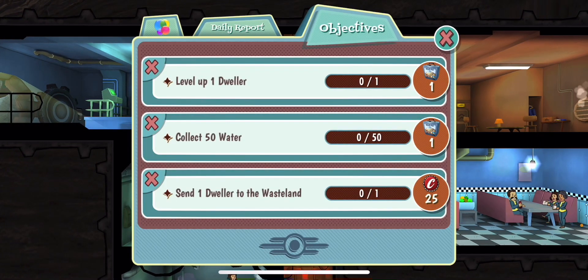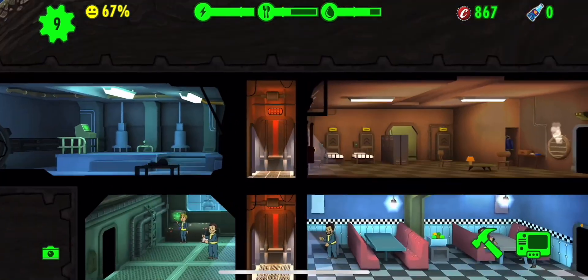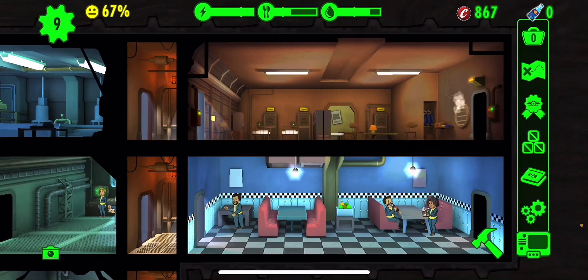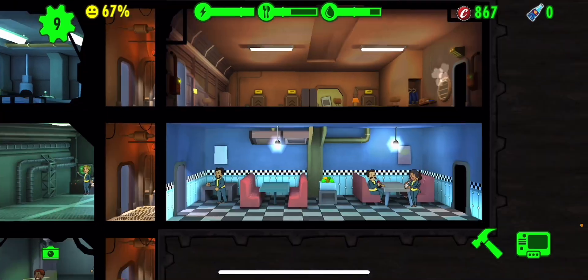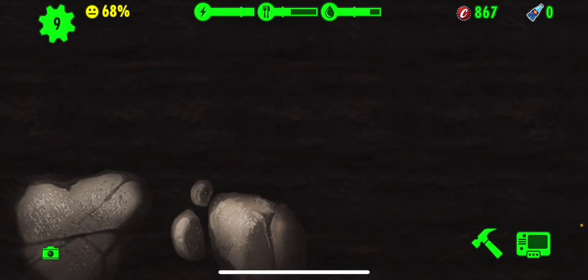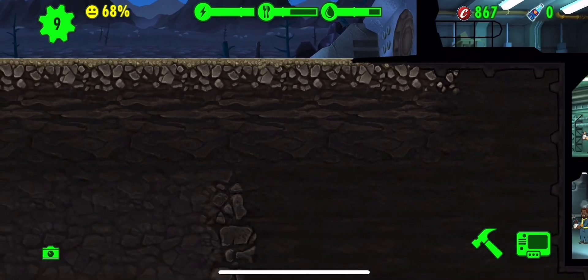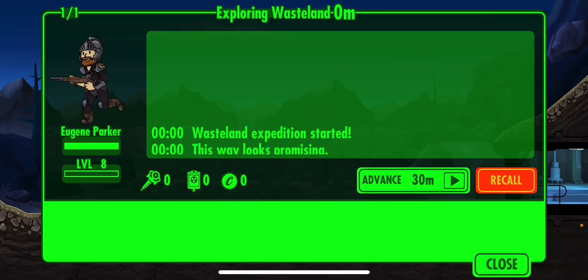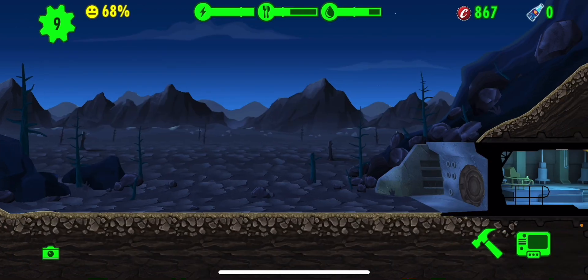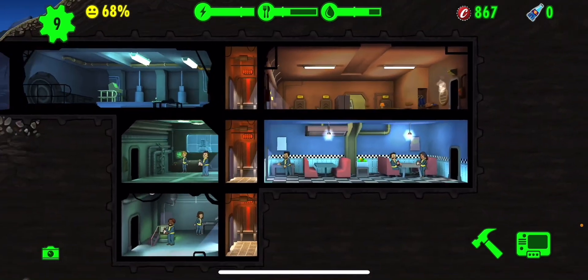What do you think he finds? Money. Food. We only have a bunch of water. We'll just have to wait and level up somebody. Why are you all sad? Y'all are fine. It's okay. Maybe he'll find us some stuff tomorrow, or make these guys a little bit happier.